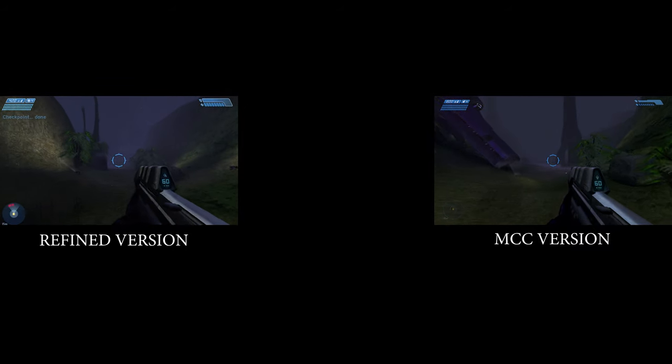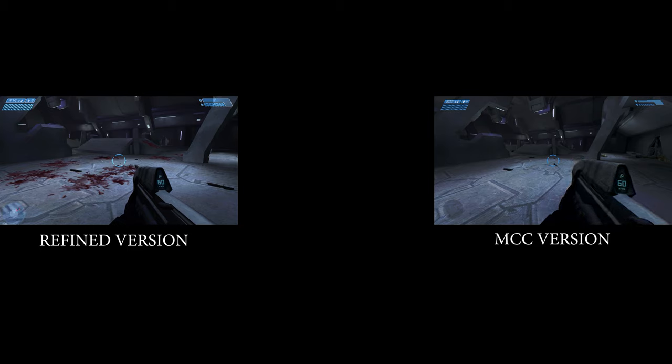In the area where Captain Keyes and his soldiers were fighting the Flood, you can see this awesome blood splat texture on the ground in the Refined version, which looked very cool. But in the MCC version you see none of that — except for their weapons — which is a shame.